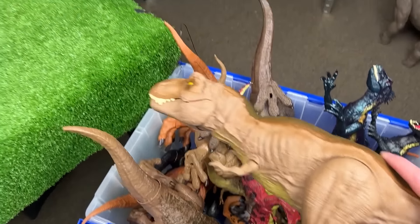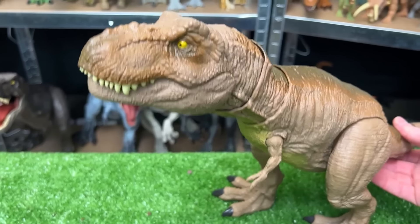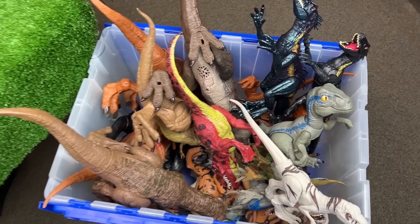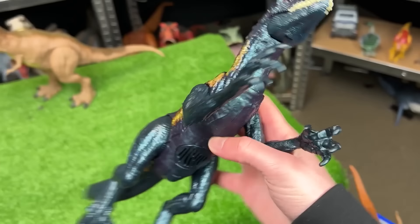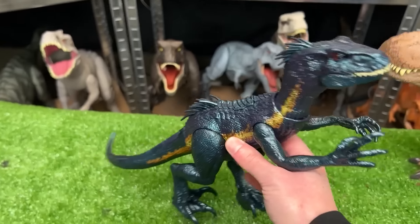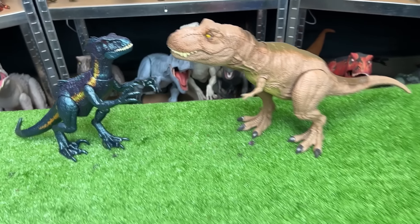The T-Rex is the classic Camp Cretaceous T-Rex, and it's one of my favorites because of how realistic it looks when you move it. Next, let's grab our first raptor — this huge Dino Tracker's Endoraptor. This is actually one of the newest and most recent Endoraptor figures that Mattel has released. And there are the first two facing off — let's get some more.